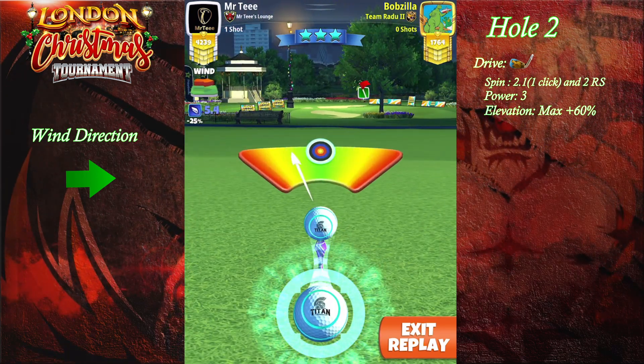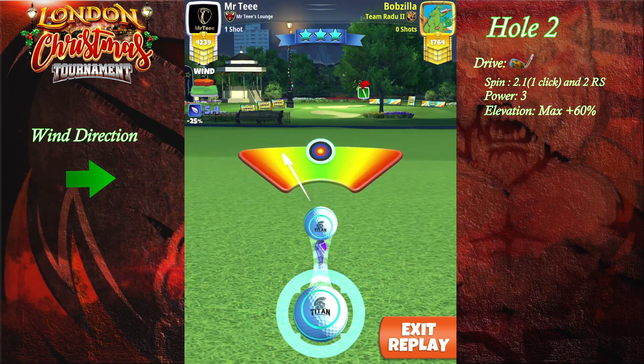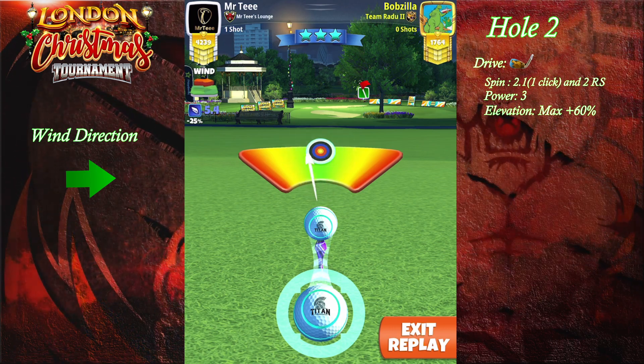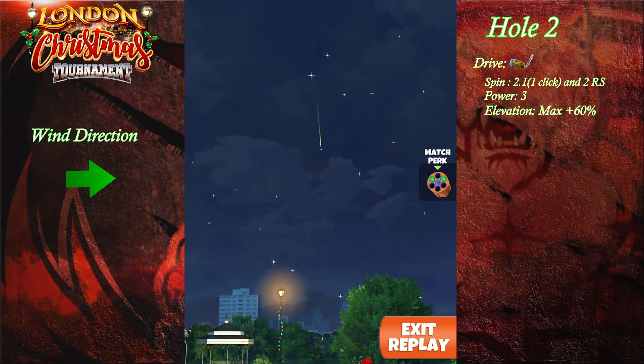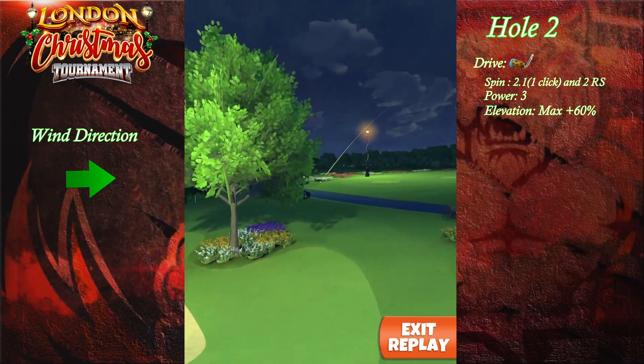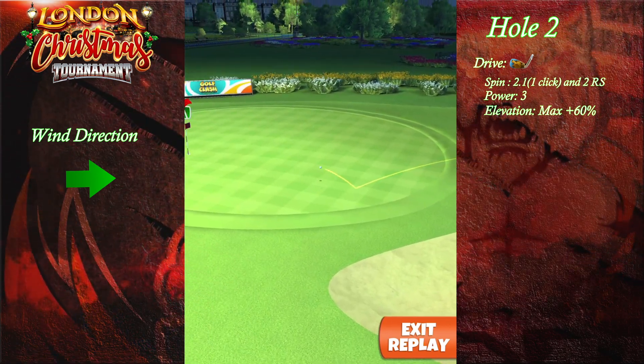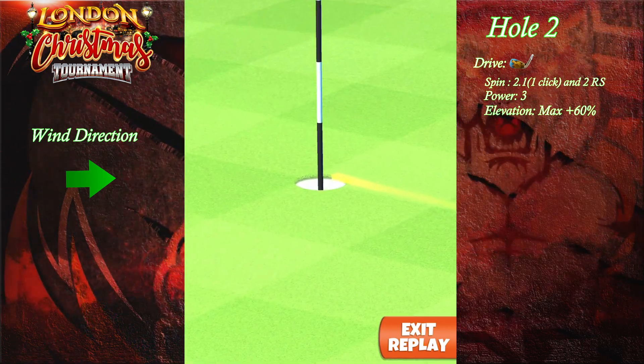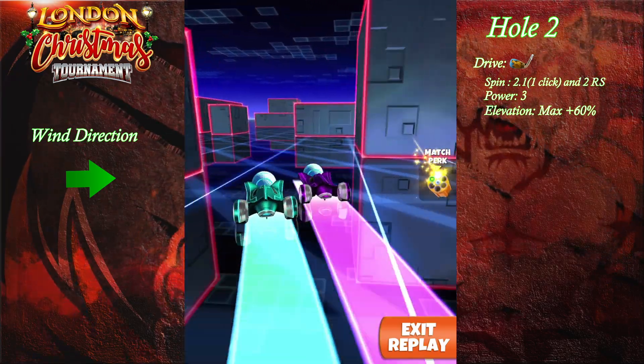After doing that, the only thing left is to center your ball and try to hit perfect. The ball bounces nicely, goes in centered — a hole-in-one. Good luck.